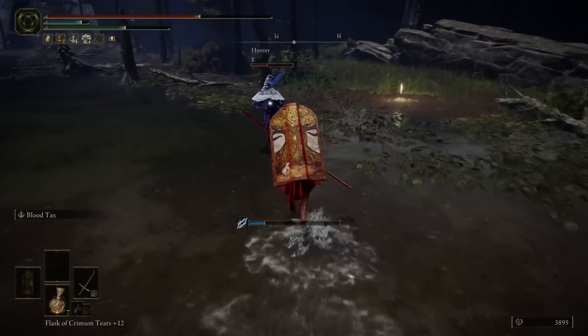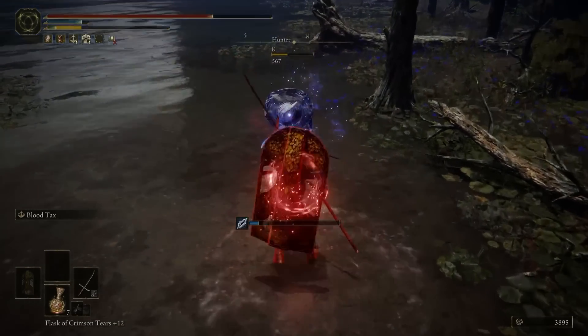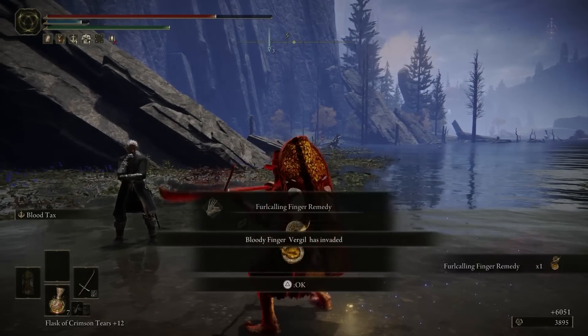Solid damage — 600. Come back here, sir. All right, that's one man down, and another red has entered.